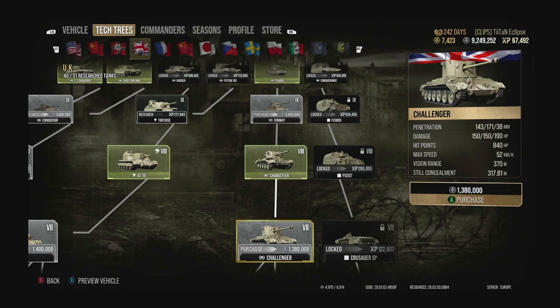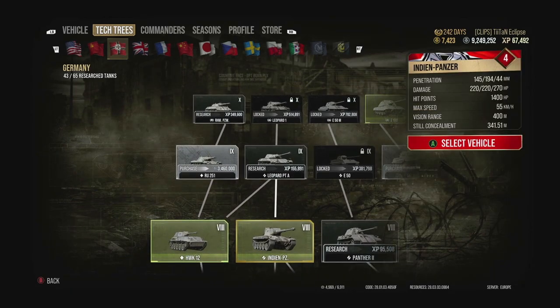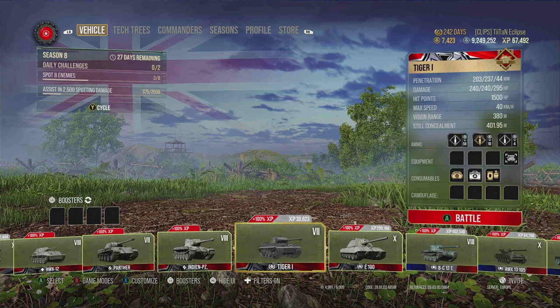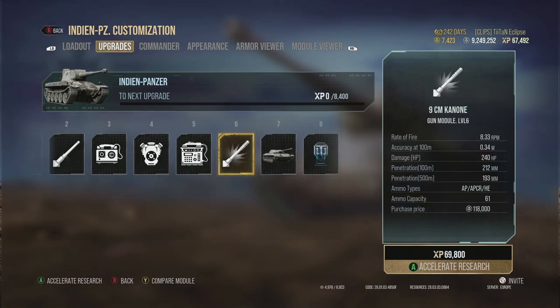Number two is the German medium tank at tier 8, the Indian Panzer. This is a tank I 100% believe is just unbelievable in the game. 55 kilometers an hour top speed forward, an amazing gun, and really quirky armor - sometimes you can pull off a bounce but you won't be relying on it. The 9 centimeter top gun has 240 alpha and 0.34 accuracy. You get around 2,000 DPM which with perks can go up to around 2,500 DPM, dishing out damage very nicely.